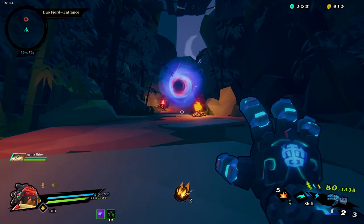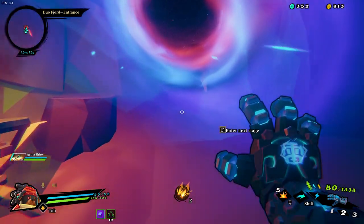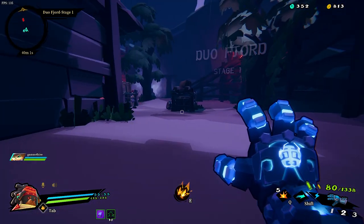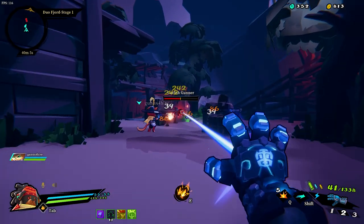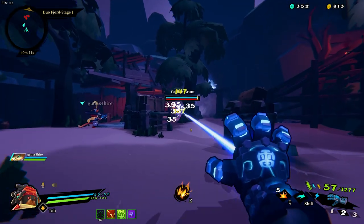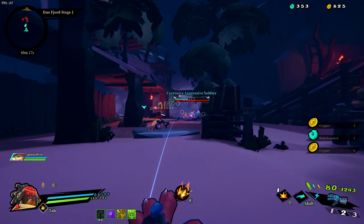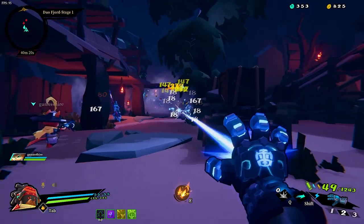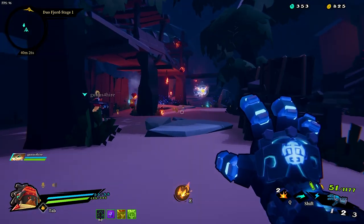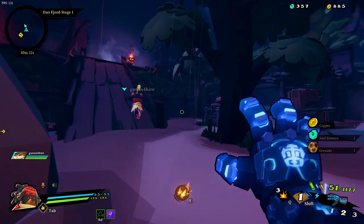What does it call it? Duo Fjords. Get yourself some fire right there - so you could just have a little campfire. I didn't need it but I do like a campfire. Now this one, we may want to stay out of the vaults. I think the vaults are wicked hard in this one - I don't think we're high enough, at least for now. Maybe we could, maybe not.